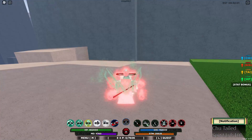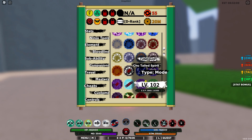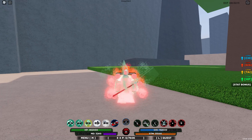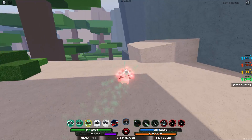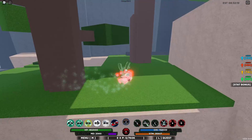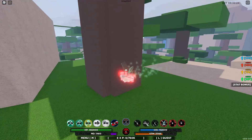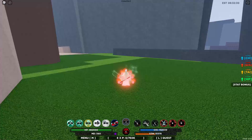And there we have it — level 100! My tailed spirit is now level 100. That is the fastest way to level up, but like I said you could also do logs. You do get less XP, but you can AFK farm it if you're sleeping or you went somewhere out of the house.